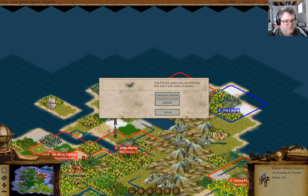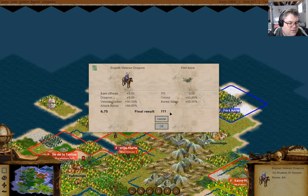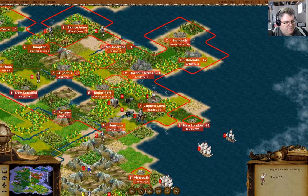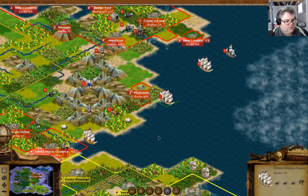Just for giggles, if we attack here — declare war, take the colony. Nope. I guess I want a road there, and you're going to St. John's.